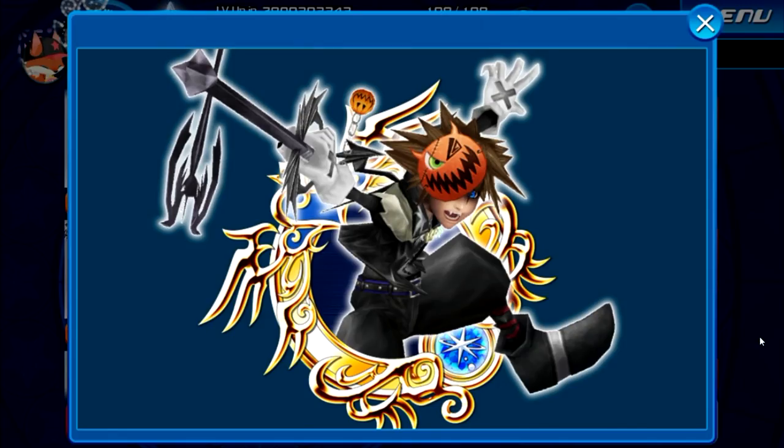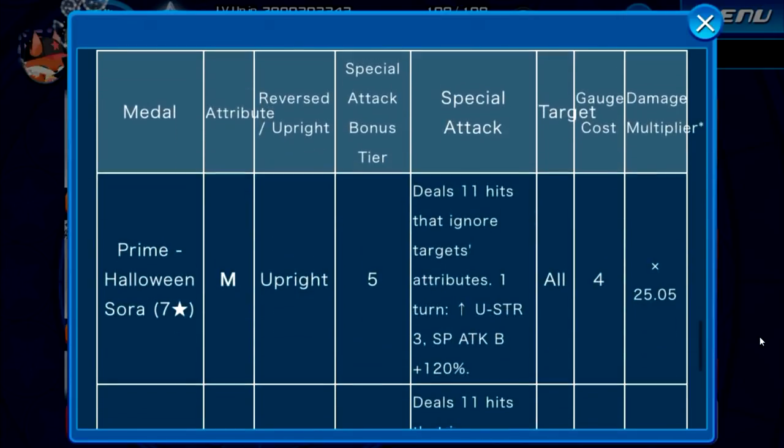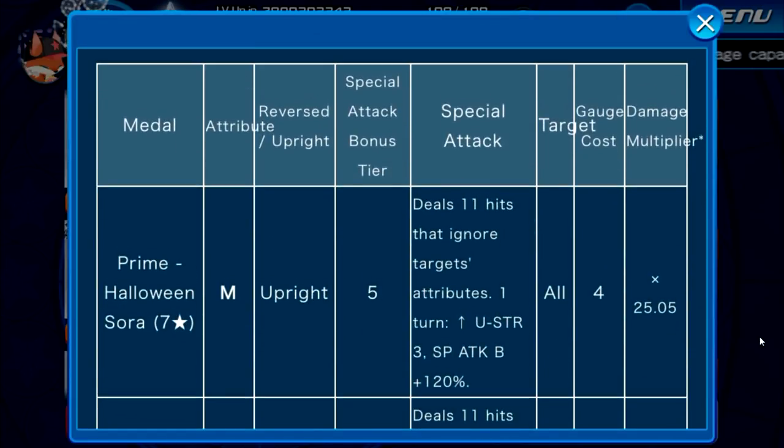But anyways, let's get right into the actual video. We'll start off by going over what exactly does the medal do in the first place. This is what the medal looks like — it's pretty cool, not that bad. At the seven star version, it's a magic upright medal, tier five, AOE, costs four gauges, and has a seven star multiplier of 25.05. It deals 11 hits that ignore the target's attributes, and for one turn it raises your upright strength by three tiers and gives a plus 120% guilt boost.